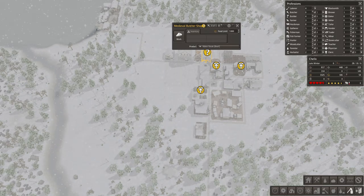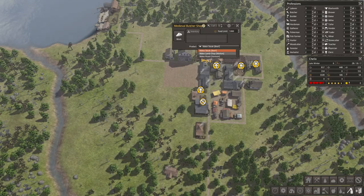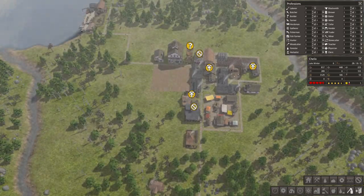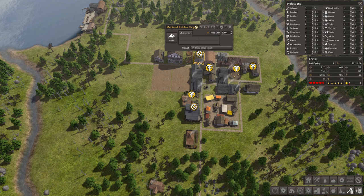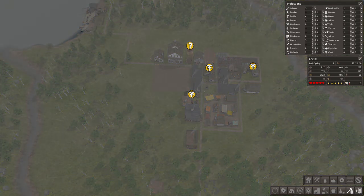Butcher. Let's put one butcher here. We have some venison — okay, let's do venison. Why not? Do some better food for the people.